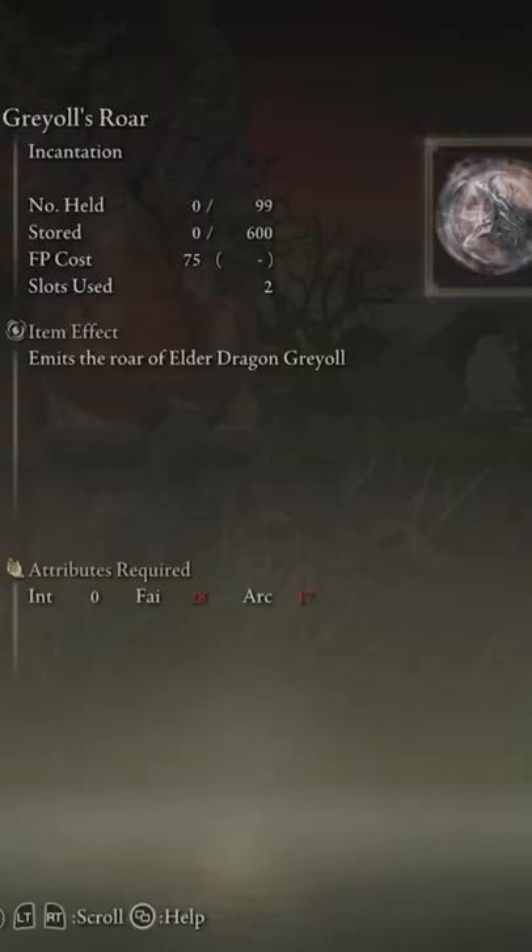Once at the church, you'll be able to see that you can get this and other cool draconic powers. I'll see you at the next spot.